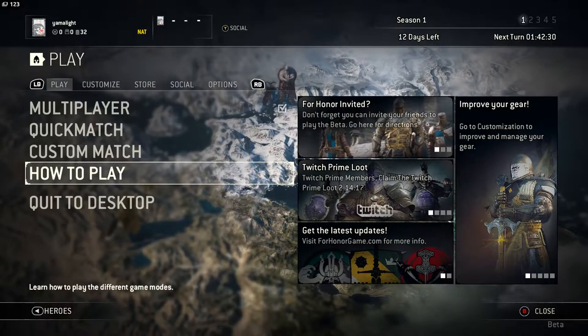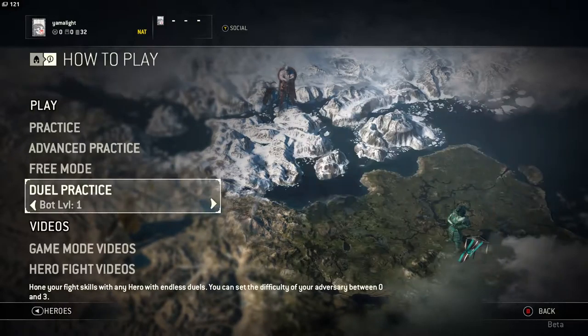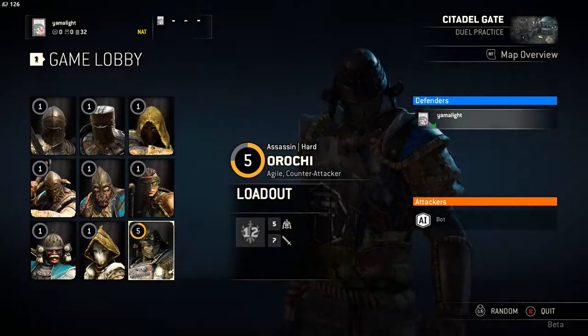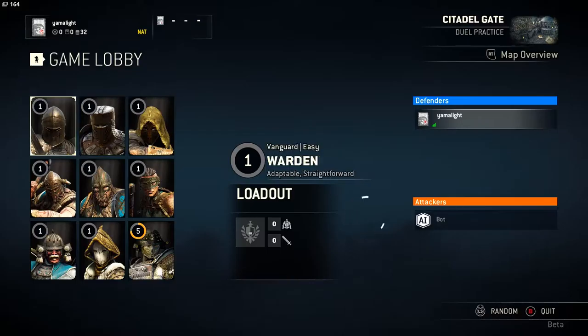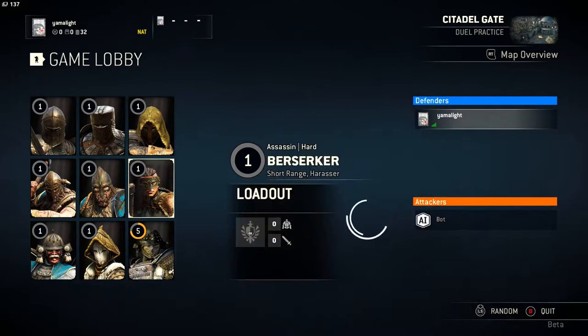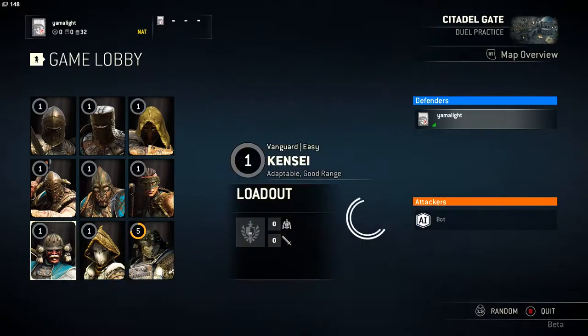Before we jump into the things that I like and don't like about the game, let me just show you how to play. I'm going to start a dual practice. The game features three factions: samurai, vikings, and knights. Each faction currently has three heroes, and all of them have very unique, very interesting combat styles, so none are similar.